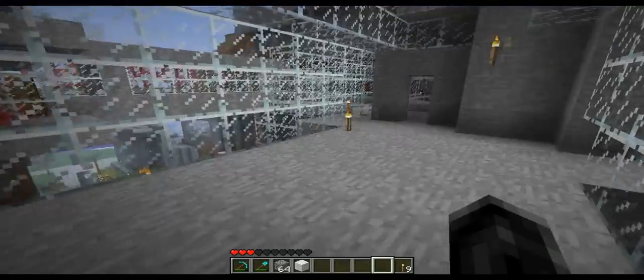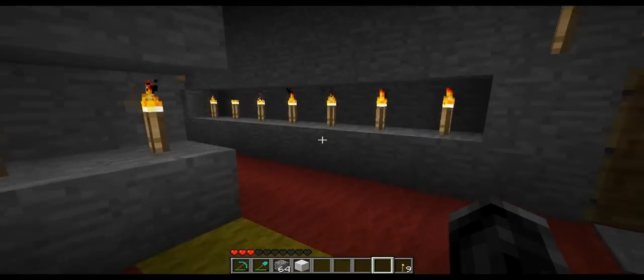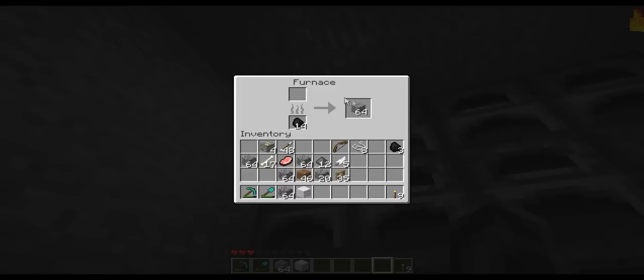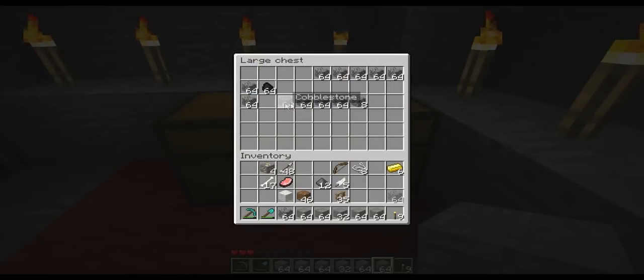It'll be interesting when you're up against a creeper or the new mob — I keep forgetting its name — because creepers are going to blow up in your face before you get anywhere near doing critical damage. And with the new mob, when you stare at them, what's going to happen? If you jump to attack them, will they just stand there and let you go at them because you didn't look away? It's just going to be interesting.